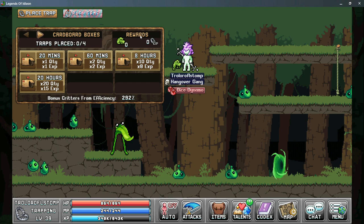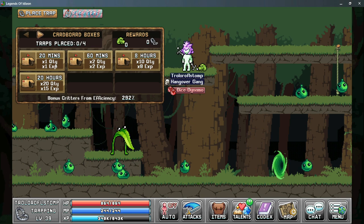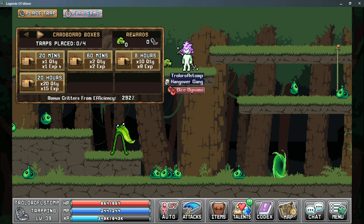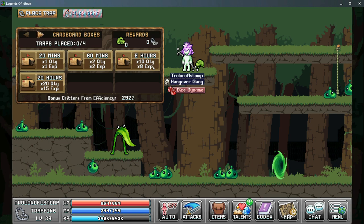Next is the rewards box, which tells you how many critters you'll gain as well as how much exp you'll gain. Next are the timers — these are how long it takes before you can collect your trap. Each timer has a different multiplier for quantity and exp. As timers get longer, the exp bonuses change and sometimes quantity gets higher, so you can gain more critters or more exp. Make sure you're selecting a time that you can collect without wasting time with it sitting completed.